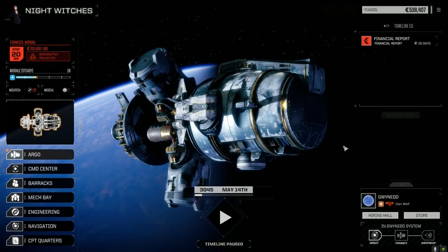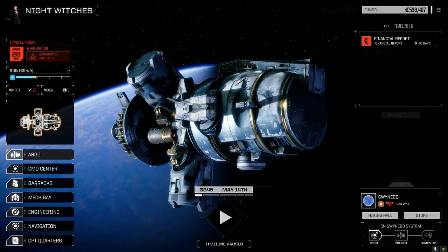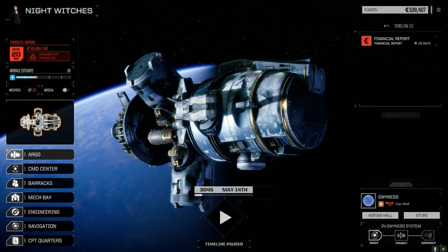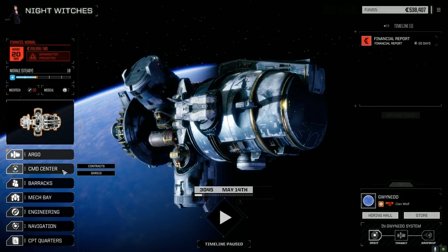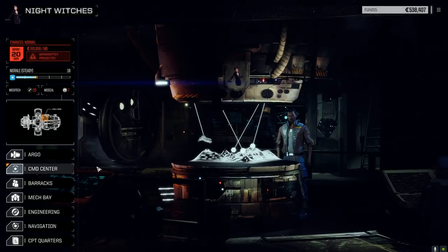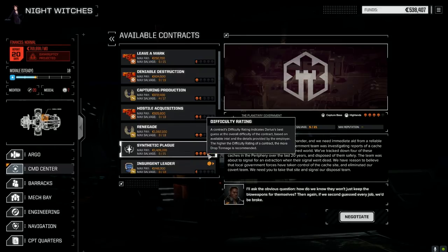Hey everybody, welcome back to another episode of Nightwitches. I'm recording this one after I recorded the one yesterday for Easter - doing them back to back on Saturday night just because I need to get them done. We got everything fixed, we got our mechs back. Now I didn't jump planets because there's something going on here I need to take care of: a synthetic plague. The local government picked up some stuff from it. We took care of this over in Clan Ghost Bear territory a little while ago on the other side of the Inner Sphere. So we're going to take care of this today.